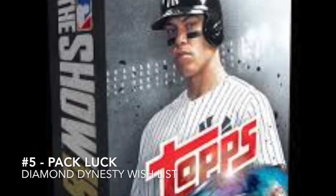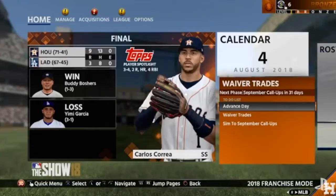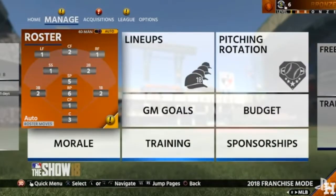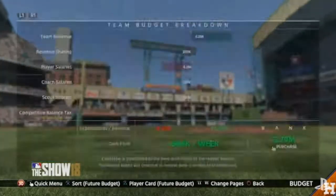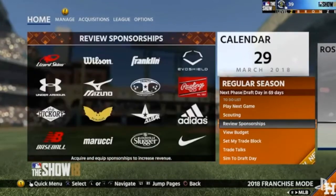Number 5 is better pack luck. This year I thought pack luck was just terrible — you couldn't pull a single card if your life depended on it. I think I opened a 100-pack bundle and pulled one gold out of it and a couple of diamond bats. The pack luck was just terrible.